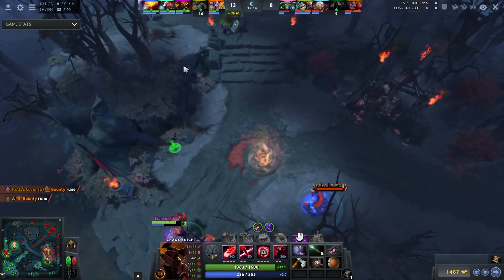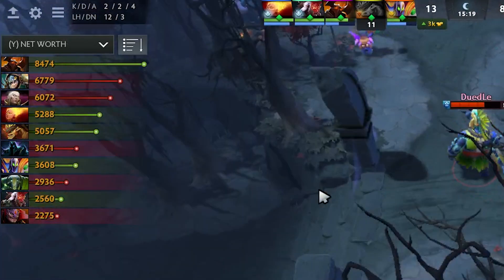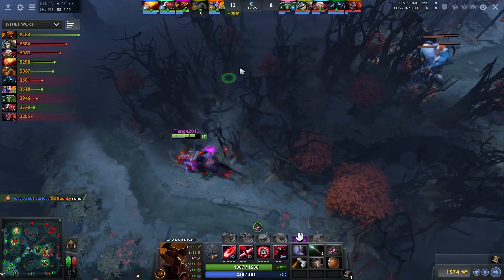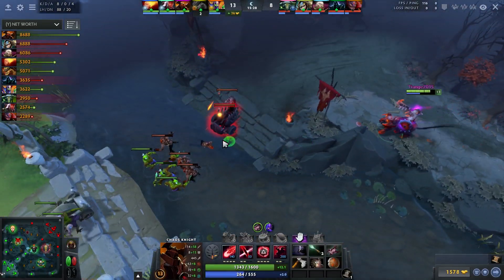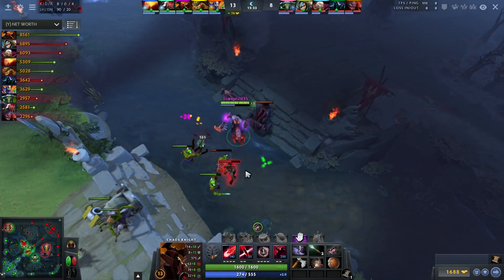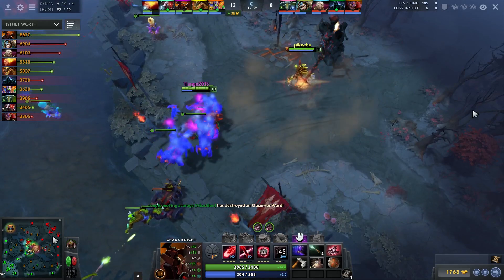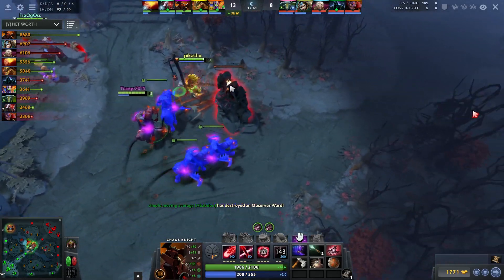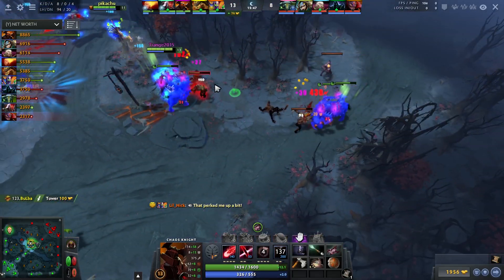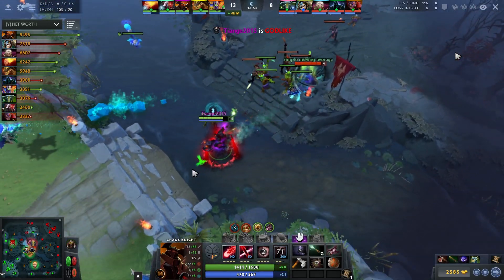His last hit count is actually generally low - the Slark has 112 - but his net worth is 2k above the Slark. This is partly because he's 8-0 with four assists, but also because most of his creeps have been lane creeps - he's taken very few jungle creeps. What Arteezy clearly values is his ability to rotate from lane to lane and take lane creeps. His source of farm is kills and lane creeps much more than jungle farming.